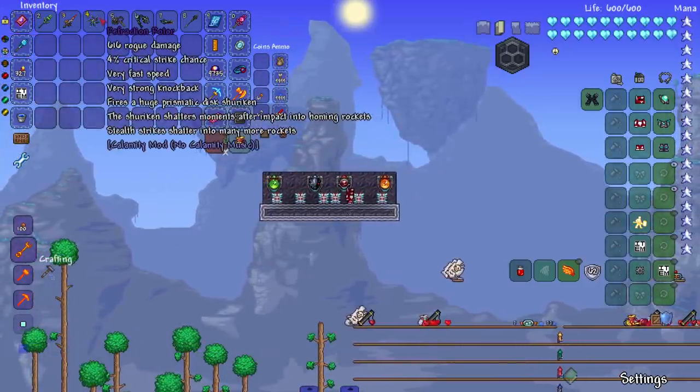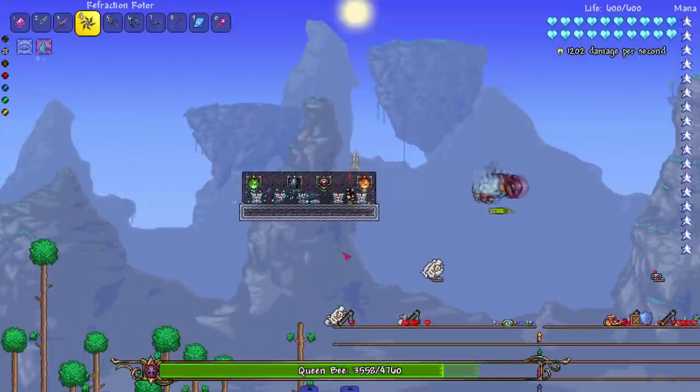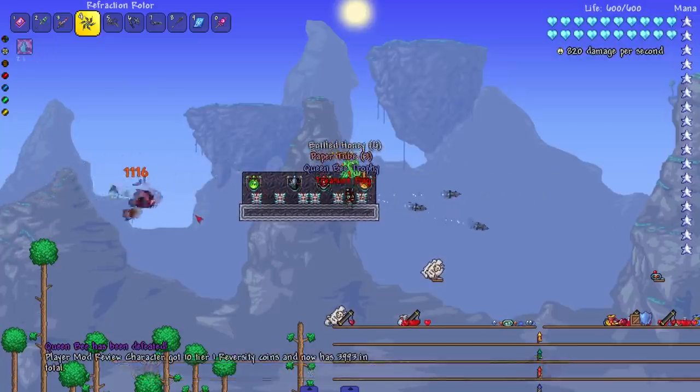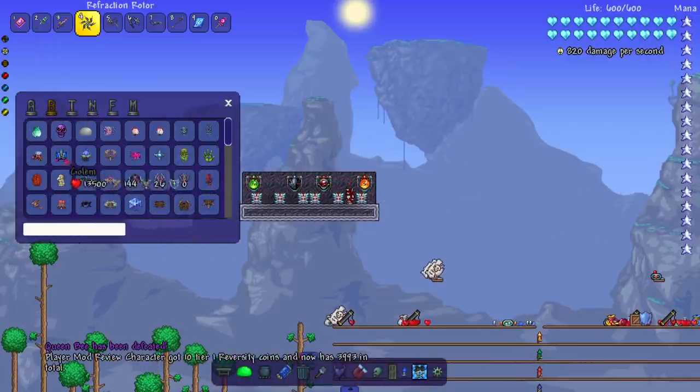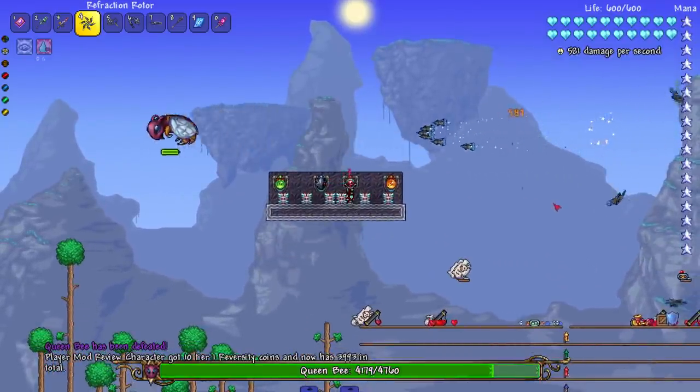After that, the Refraction Rotor — fires a huge prismatic disc shuriken. The shuriken shatters moments after impact into homing rockets. Stealth strikes shatter into many more rockets. Let's see this in action: boom! And then it shatters. Didn't really make a noise when it shattered — let me try one more time. No, I don't hear a noise. Cool weapon though.